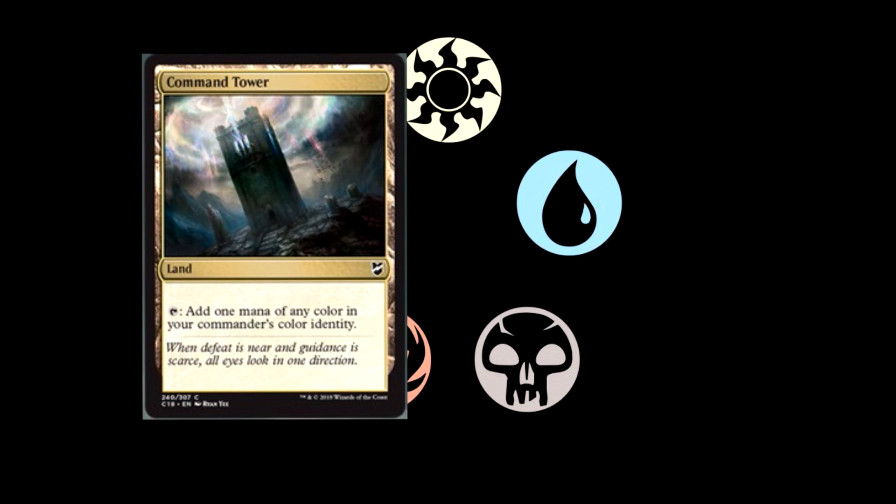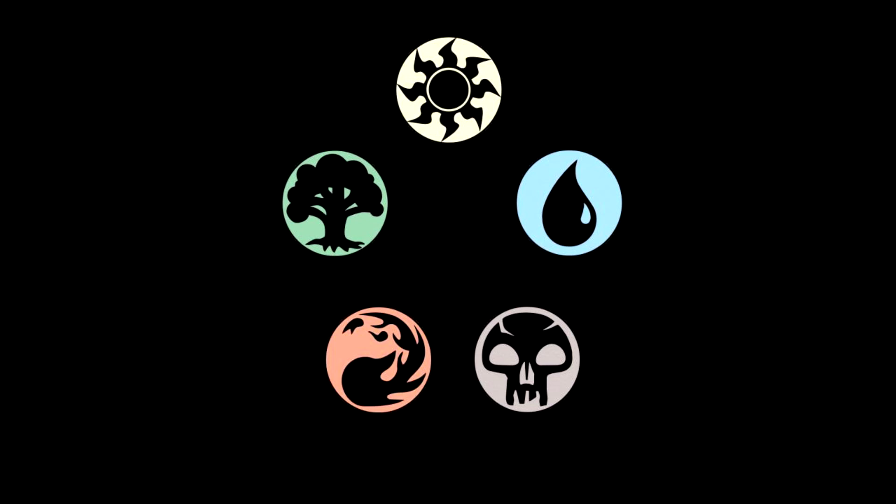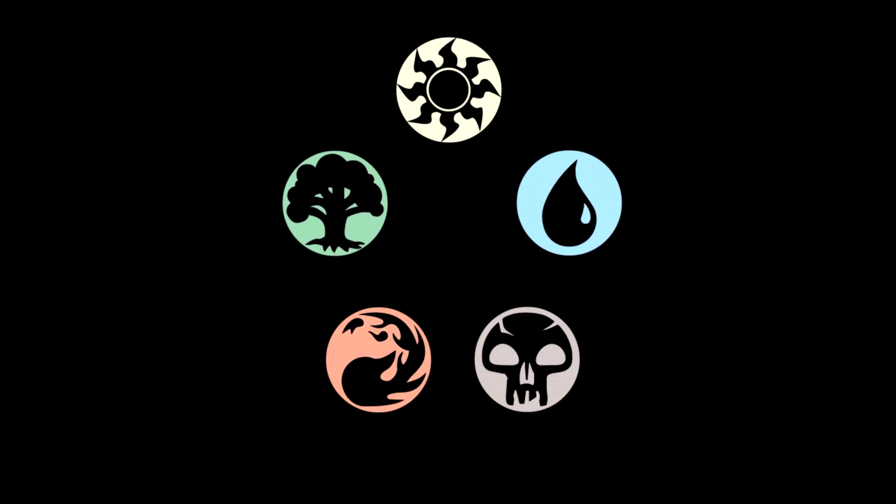It's interesting to see our next card here, which is Myriad Landscape. It's a land that enters the battlefield tapped. You can tap it to add a waste, or pay two and tap it, sacrifice it, and search your library for up to two basic land cards that share a land type, put them onto the battlefield tapped, then shuffle your library. It's interesting to see that card coming back. I wonder if that's going to be in the Esper deck or in every deck — it'd be kind of strange for a three-color deck though. We'll see what deck it ends up in.